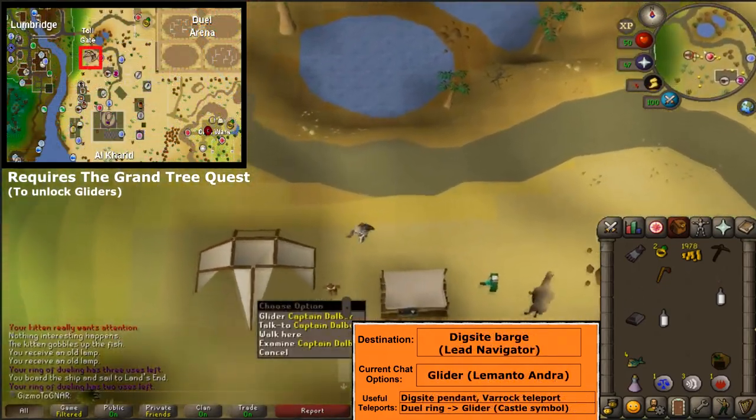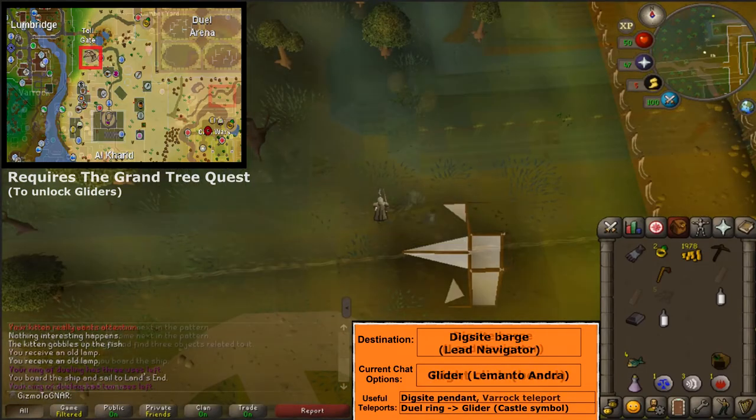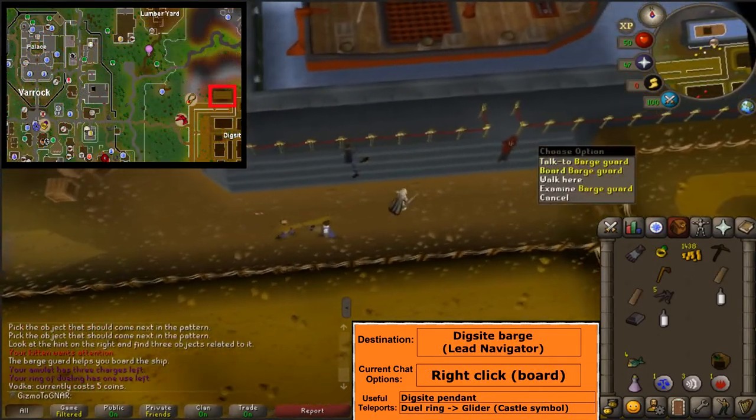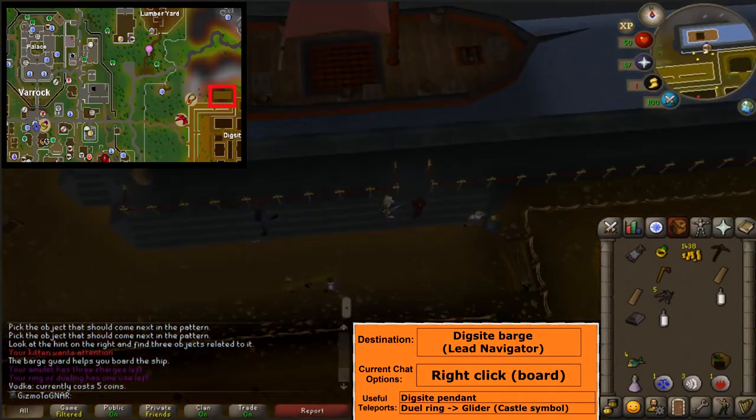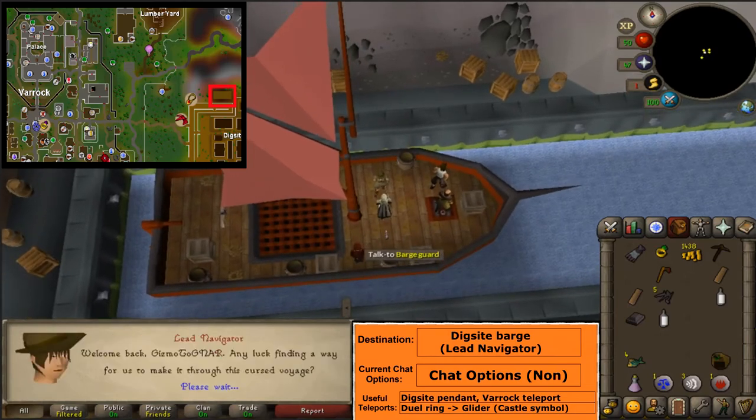Return to the barge, either by glider, dig site pendant, or Varrock teleport. Board the barge, talk to the lead navigator, and finish the conversation.